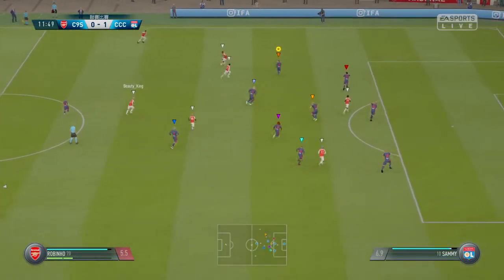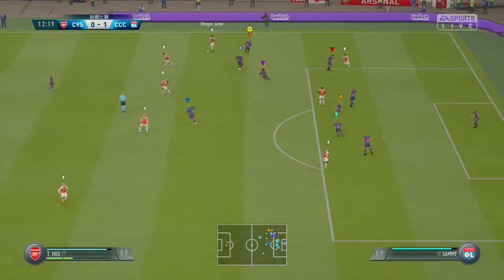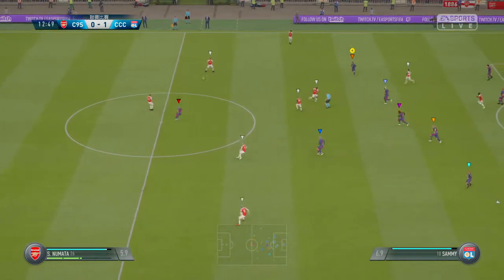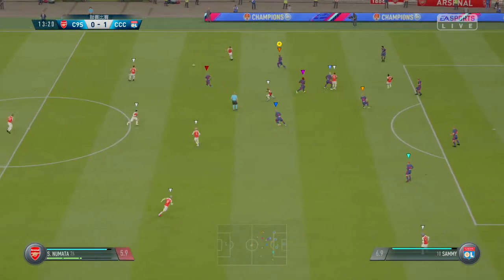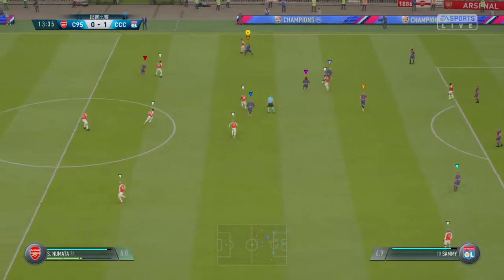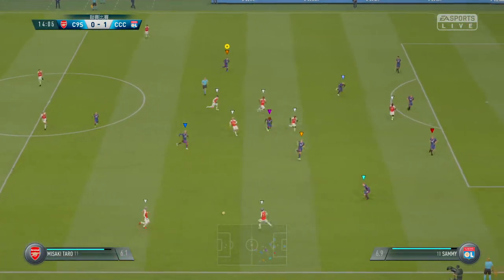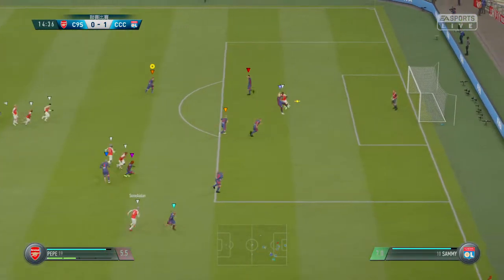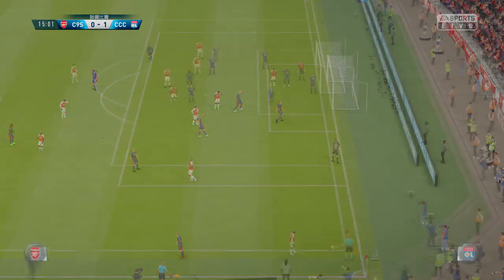Wagner. Chance to cross it. Here's Nymata. Here's Haim. Cross — high — trying to pick out someone in the centre. Defended well. It's a corner.